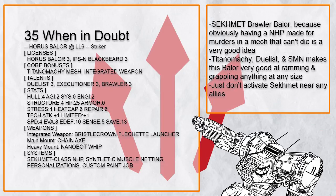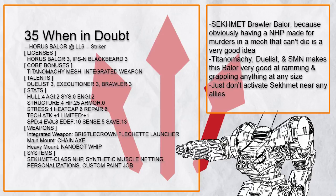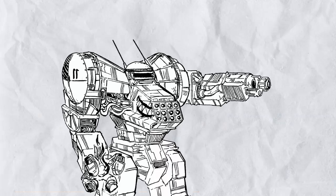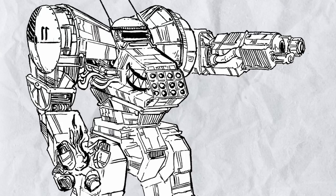And finally, this is When in Doubt — a Baylor with Titanomachy, dualist, and synthetic muscle netting to brawl against anything, and Seekomet. I have seen Seekomet perform at optimum environment — it scares me, and this Baylor scares me too. And that's all the pure striker Baylor builds, which can also double as defender Baylor in a way by attracting all the attention and taking all the damage, if the enemies aren't dead already.